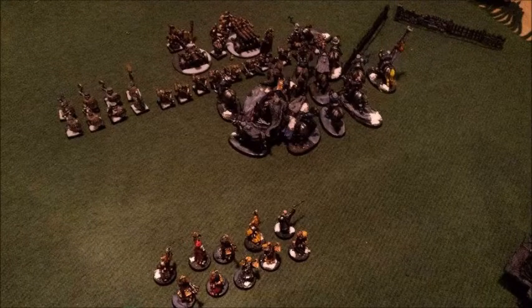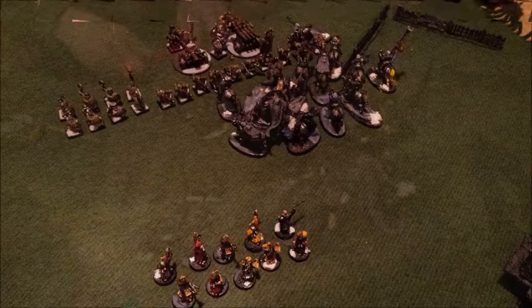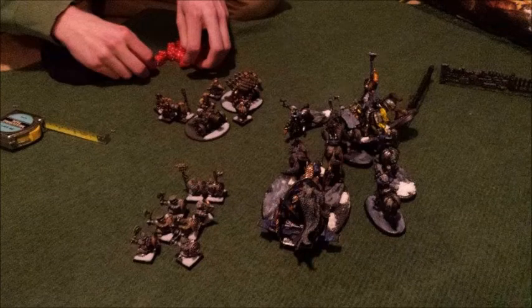I did have fewer drops than him, so in my turn I pushed forward as fast as I could. I figured I wanted to take out that hammer unit before he could actually hit me, because hammerers hit very hard. So I sent in the pope wheel and the heavy cavalry against them. After combat I actually did wipe out all of his hammerers — my heavy cavalry went first and hit brutally hard, slaughtering almost all of the hammerers.